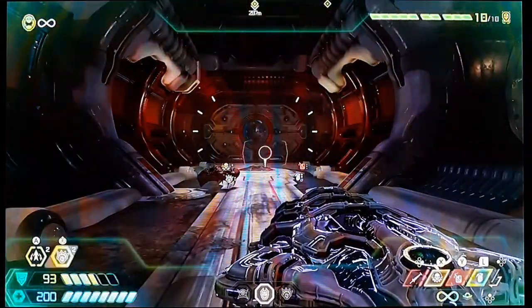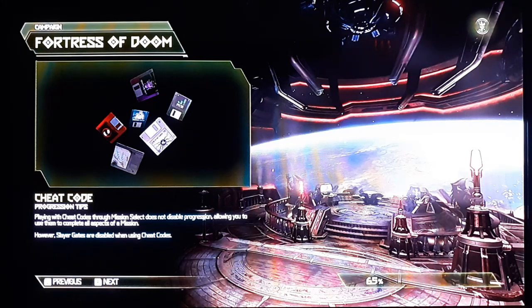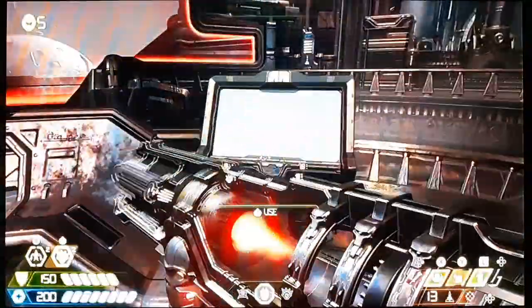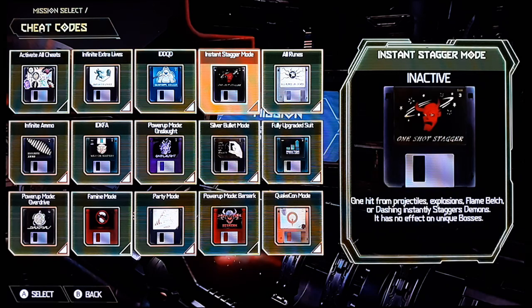And that's finished. So we've completed it. Let's return it. That's pretty much it. That should be everything. Before we wrap this up, I do want to read the last one. One-shot stun. One hint from Projecta — that was explosive flame belch, or dodge and dash, which instantly stuns demons, and it has no effect on unacquired bosses. Makes sense.